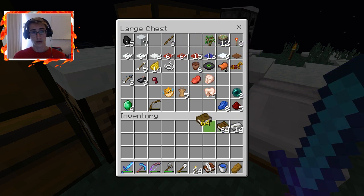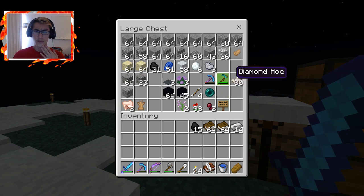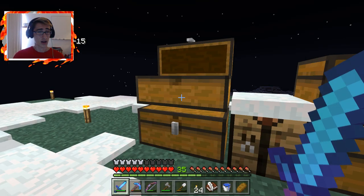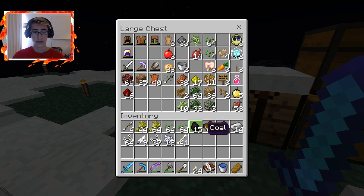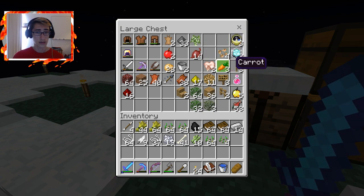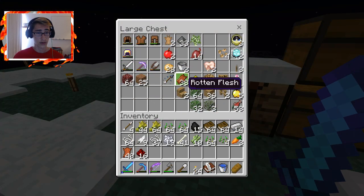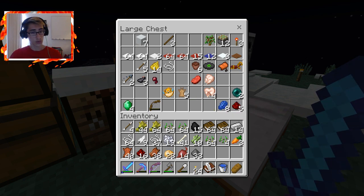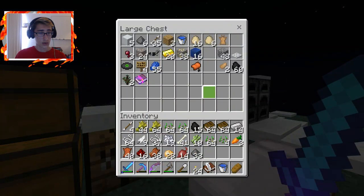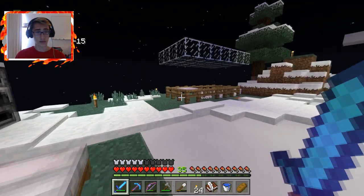I'm just grabbing a bunch of materials that I think a villager could potentially want. I honestly have no idea what they really trade for — I know arrows are potentially a thing, they like wheat, they might like seeds, maybe string, feathers, bones and bone meal, sugarcane, carrots. I don't really want to use the fish yet because that is like a memento of all the fish that have died here. Maybe some leather, rotten flesh, potatoes. Maybe beets, and also gunpowder. I don't know if I'd trade them iron or gold — maybe lapis since we do have a lot of lapis. Let's see if they want eggs because we definitely have a lot of eggs.